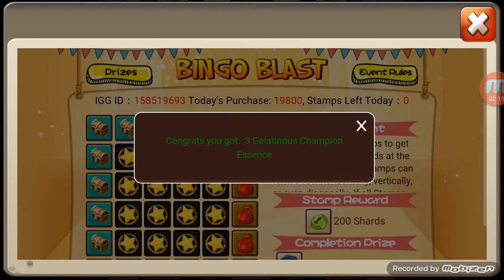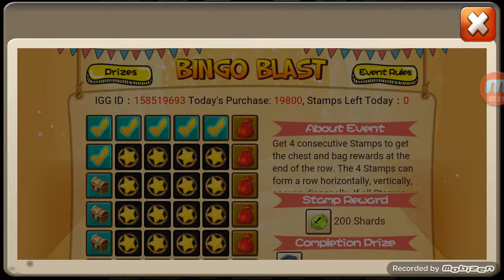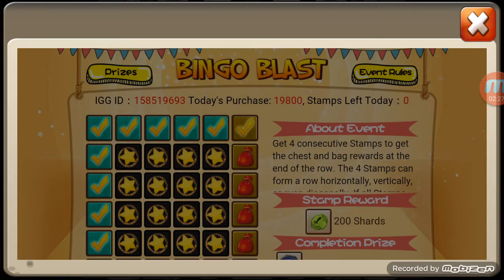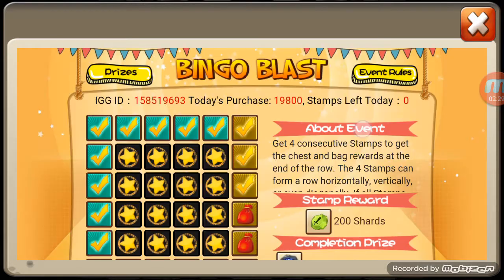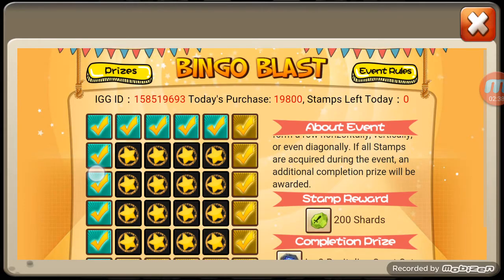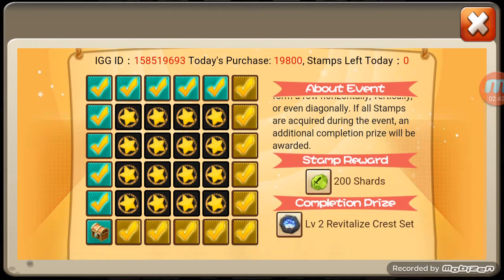So now all kinds of rewards to claim from this: tomes, gelatinous champions, crest box, legendary hero card. Going ahead and finishing these up — dungeon entry card, last one — gold key, and one more — rare crest box.